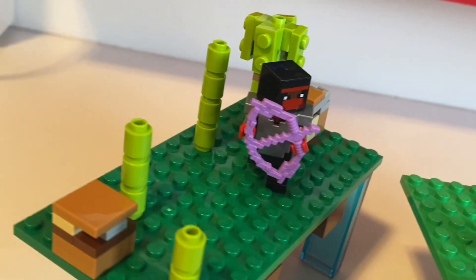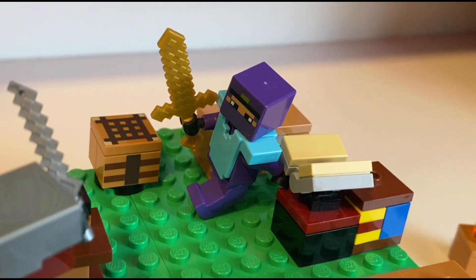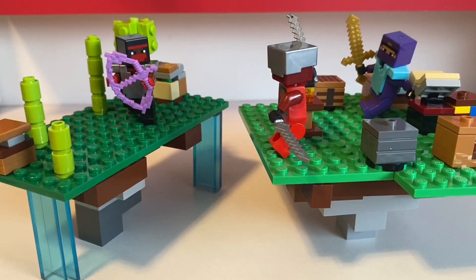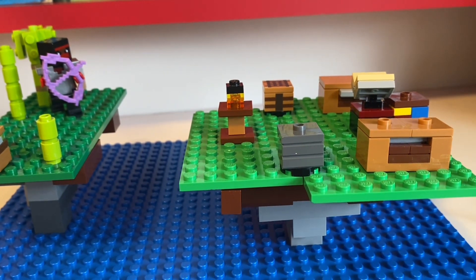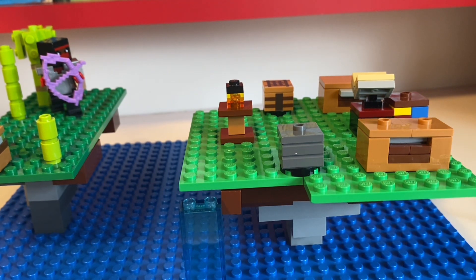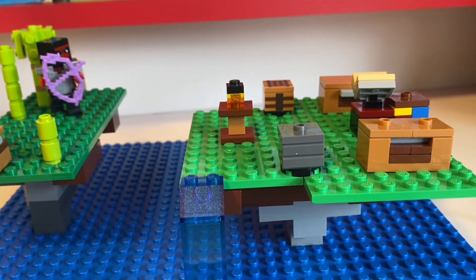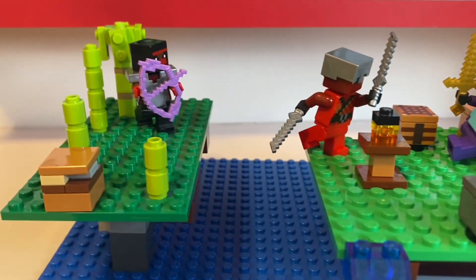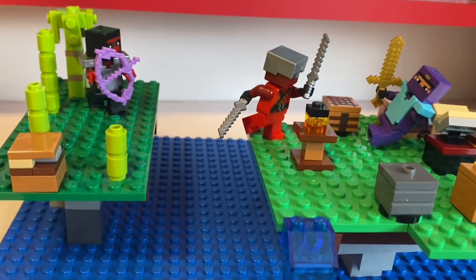I added some bamboo on the island as well as some chests, and on the middle island I added some players fighting with some essentials — a chest, crafting table, and an enchanting table. The build still didn't feel very secure, so I decided to use this blue base plate to represent the sky from Sky Wars. Here it is — I think it turned out pretty nice. I also made a waterfall using those extra blue transparent pieces from the supports, and yeah, that's the build. I think I did a nice job on this one.